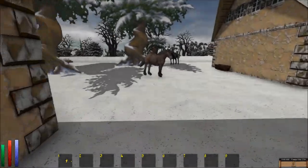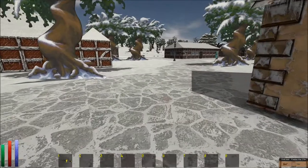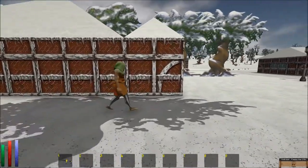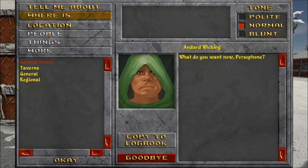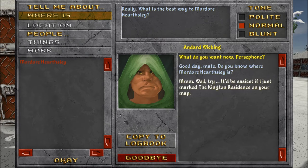Yeah, let's find this guy first. So I need to find Mordor Harsley. Hello people. Do you know where Mordor Harsley is? Hmm, well it'd be easiest if I just marked the Kingston residence on your map. Thank you.